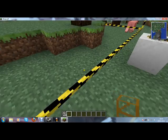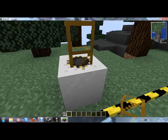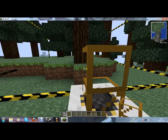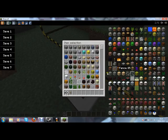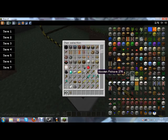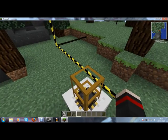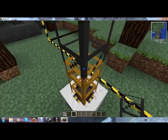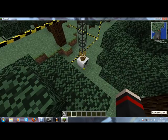Basically, a quarry mines stuff for you. It's a big area which is going to completely mine down. All the items are going to go into this quarry block here, and if I transport them they're going to come out here. So we need to use cobblestone pipes — I think it's cobblestone — and these will just carry the objects to where they need to go.